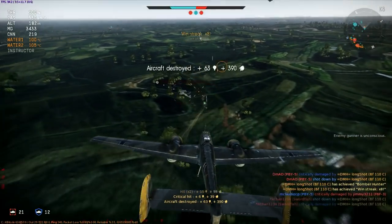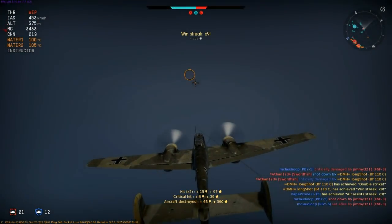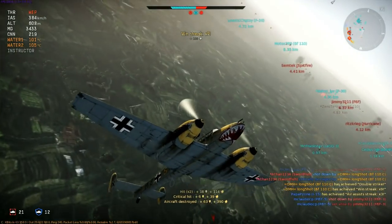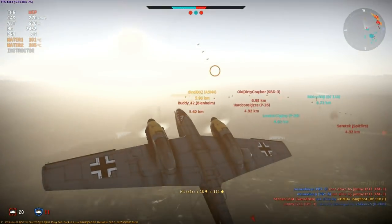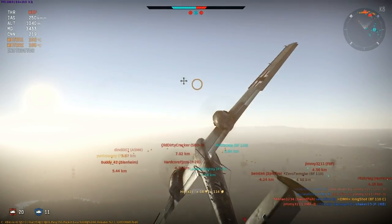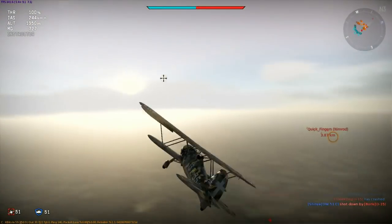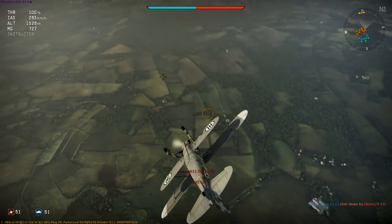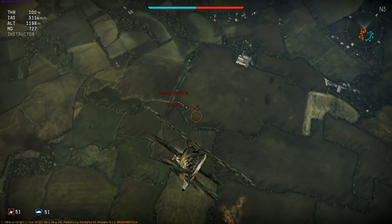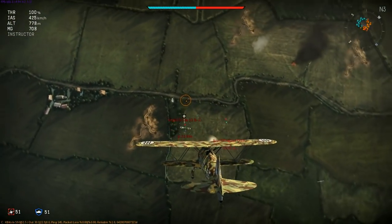As always, take every opportunity you can to look around. It's one thing to do this in a heavy fighter with devastating weaponry like this 110, but can you do this in a biplane? Let's take a look. This is the Italian CR-42 Falco, which despite receiving an excellent new flight model in patch 1.41 is still the worst turning biplane in the game. That doesn't matter one bit when you can use it like this — there's no reason why you can't learn to energy fight very early in tier 1.